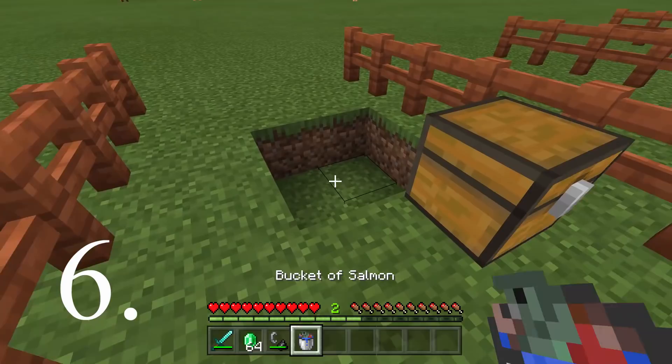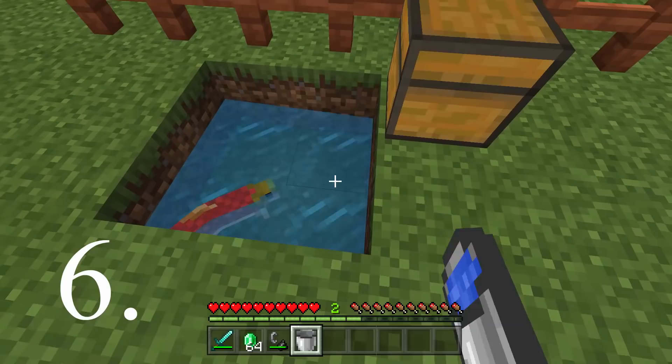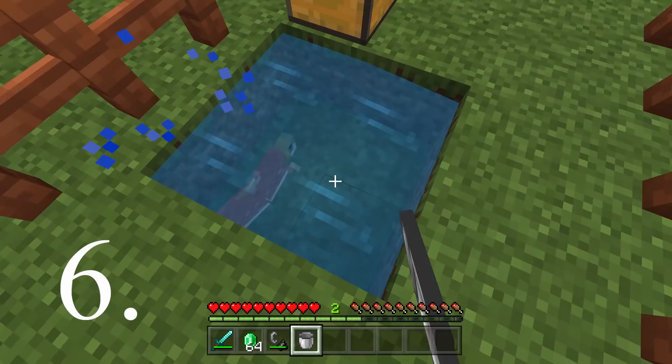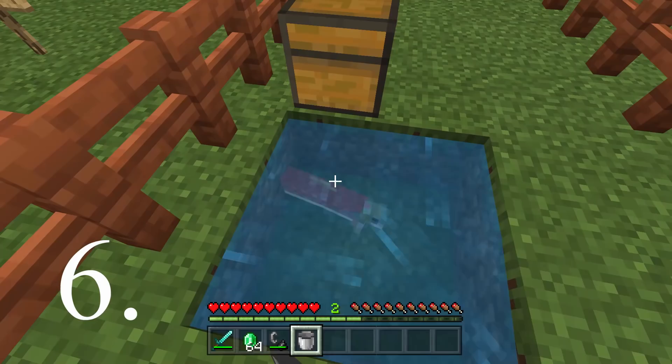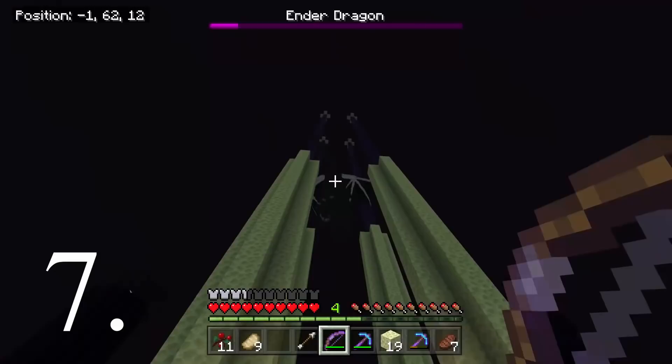Number six is kind of very pointless. Basically, if you've got a single bucket of water with a fish in it — I can only get this to work with a fish — you can actually duplicate water. So if you've only got one bucket of water and you really need two, just keep spamming and collecting the water, and you can actually make a full source block of water. It's quite pointless because you might never need to use it, but it's a nice trick to know.